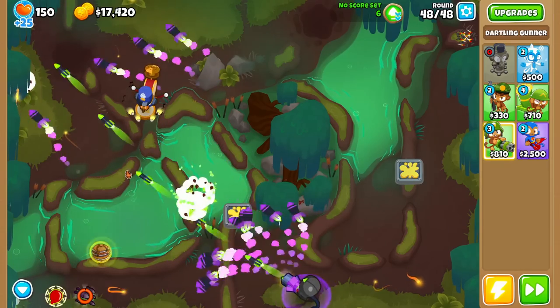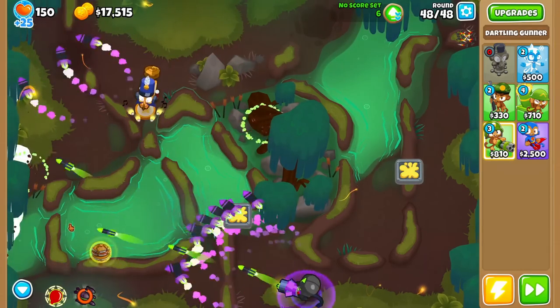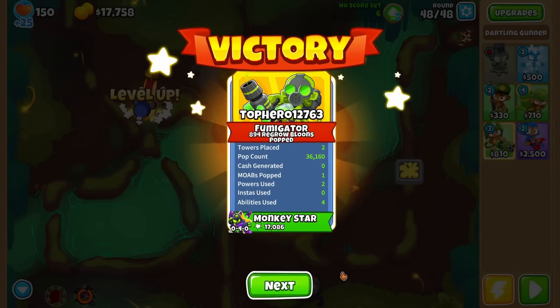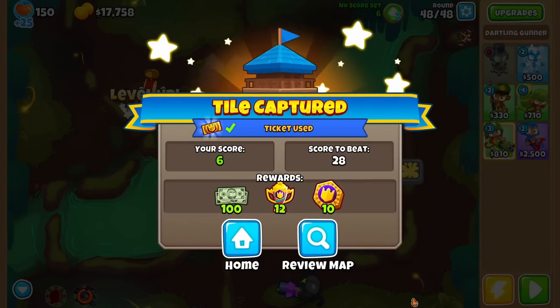We're on the last round, and I think beating this tier count would be really, really difficult. There's a victory — we got the blue thingy, and then it shows your stats just like the challenge browser. Tile captured! Your score versus the score to beat — we beat it! The new score is going to be six. A ticket has been used because we did get a new score. We get 100 monkey money, 12 team leaderboard points, and 10 individual leaderboard points.